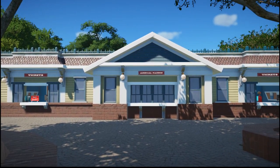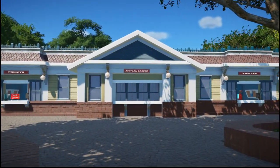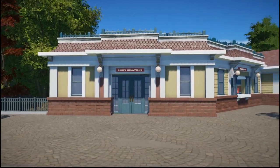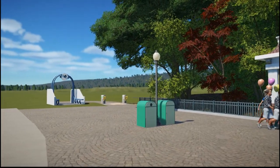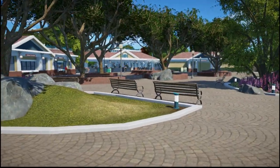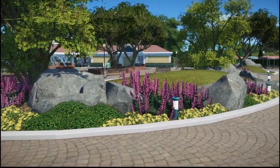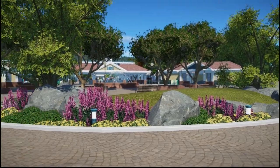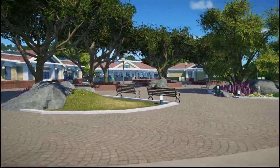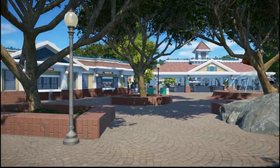The old layout was kind of twisty and turny and I didn't like it, so I redid this part and I really like how it turned out. You'd obviously come here before entering to have your tickets ready. On this side we have a little guest relations area. Over here you'll see this little garden area — I really like how the rock plays with the terrain changes. I think it looks natural but also very man-made, which is what I was going for.